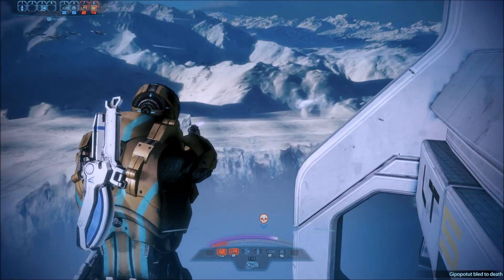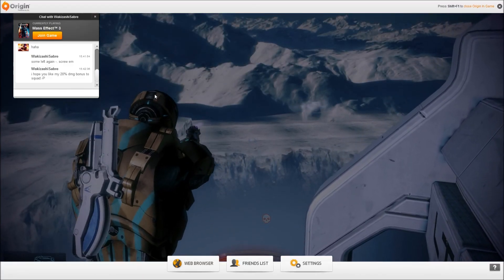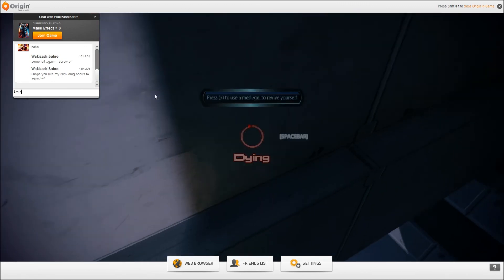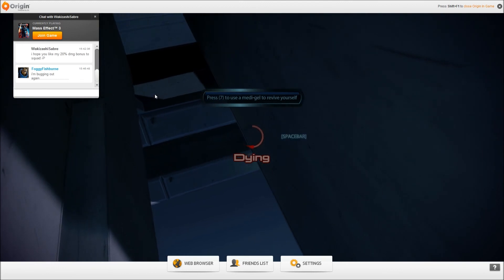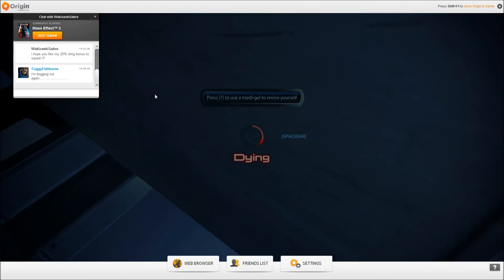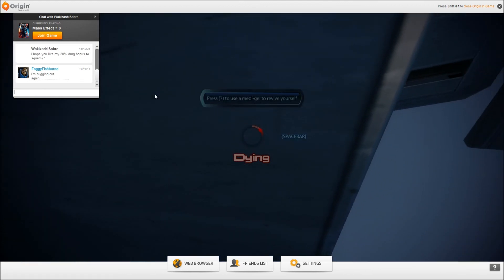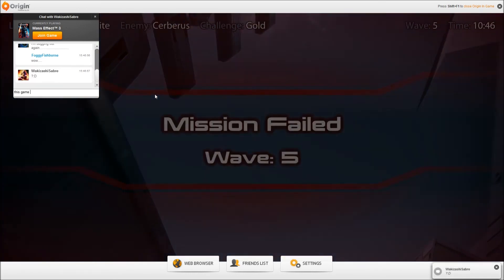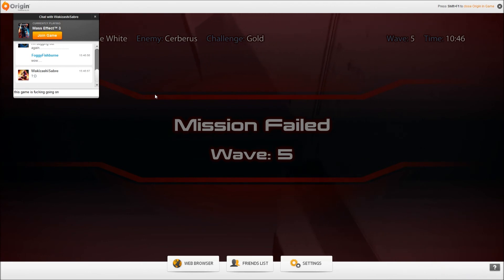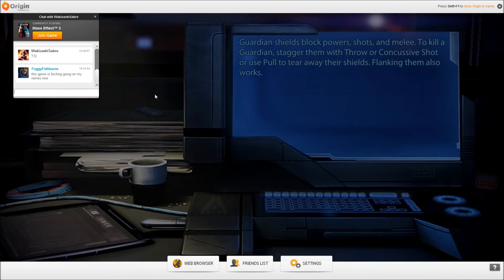It's alright for sniping — you hold down the right mouse button and click once with the left to fire, we can manage that. But when you have to spray with a weapon, like the Revenant or the Avenger, holding down both mouse buttons is just annoying as shit. I just lost it one day and thought, fuck it, there has to be a better way.